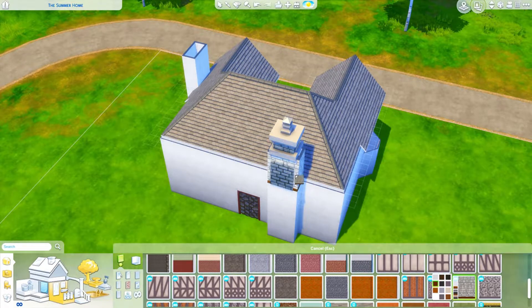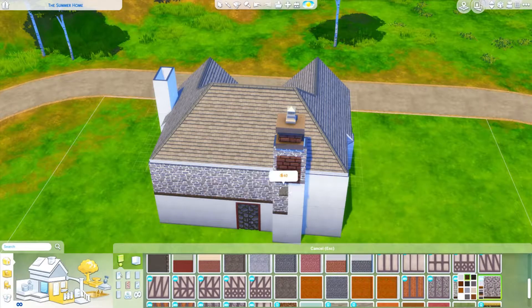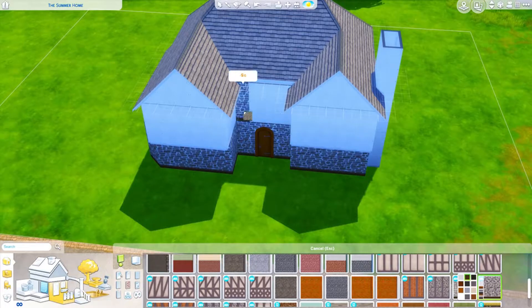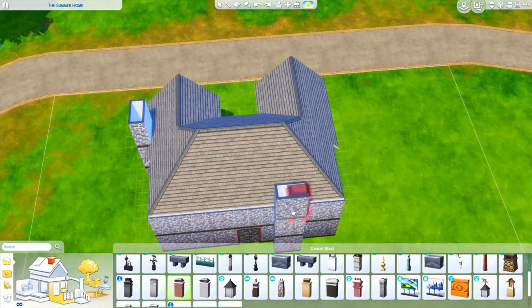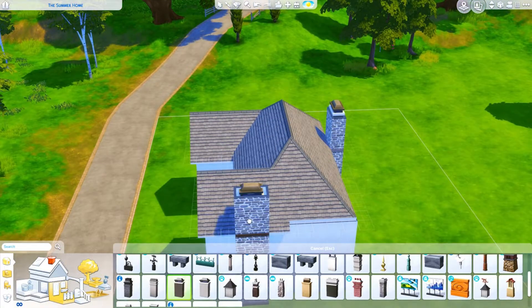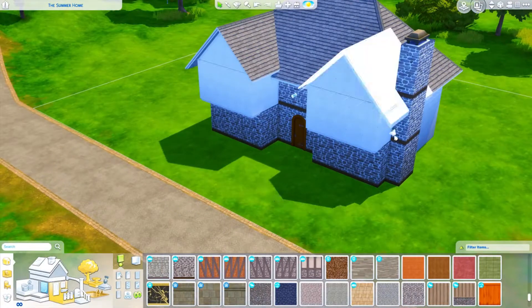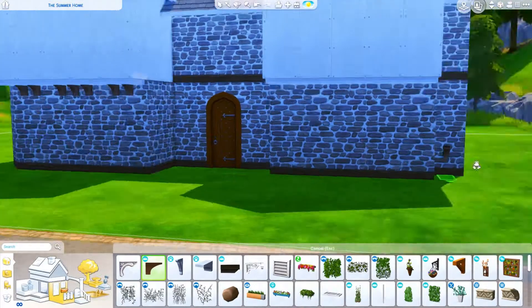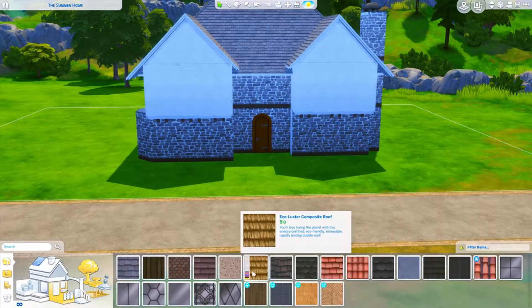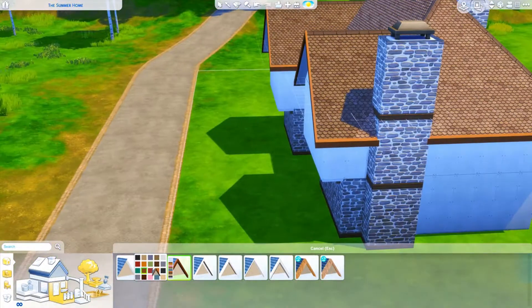Next time I make a Tudor house or any house I want beams in, I won't go so crazy with it. Some rooms came out really nice where the beams were long and straight, but some rooms ended up slightly off because the rails weren't pulled across correctly. I kept deleting rails here and there because when I'm furnishing they're in the way, and as I'm decorating it's hard to see what I'm doing because the rails are in the way. I really did not think this through and I'm really sorry about that.